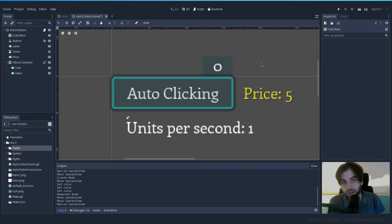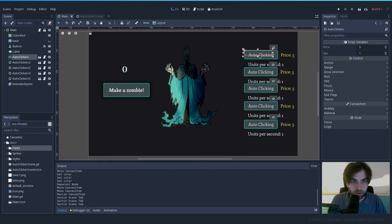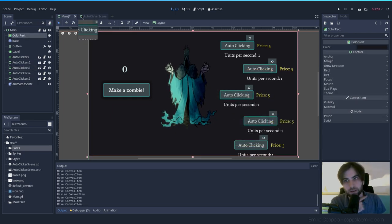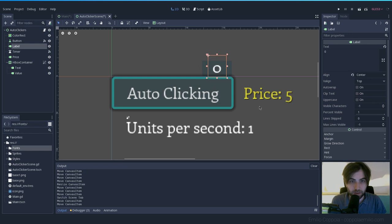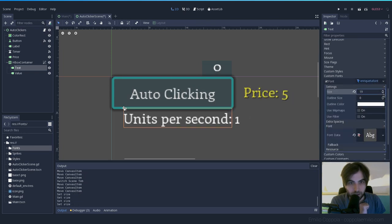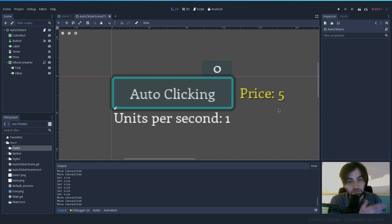I don't love this layout solution but it'll look better than what we had. Let's save and see how it looks. They're taking too much space — let's be more creative. The units per second will go over there. Making the font a bit smaller would also help. If we change the size here, everything updates. Okay, something like this.